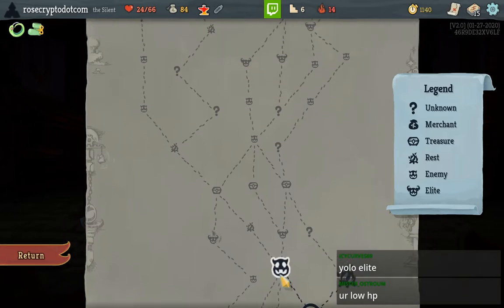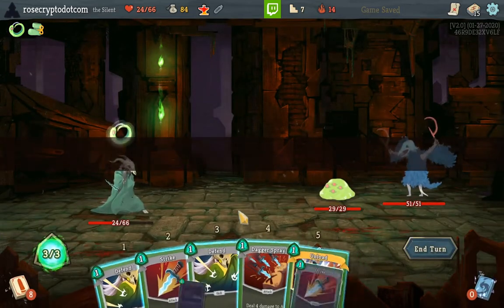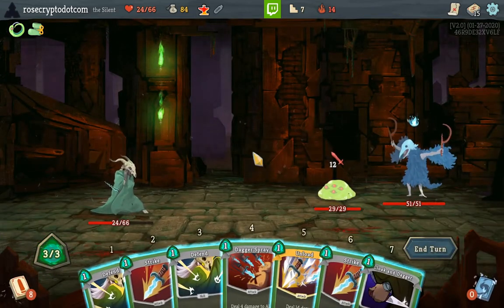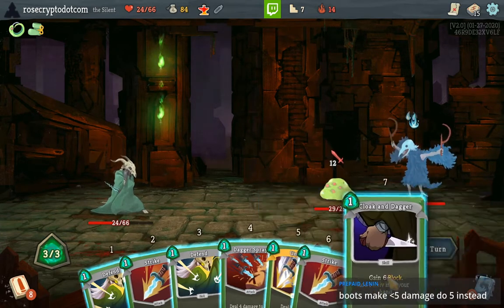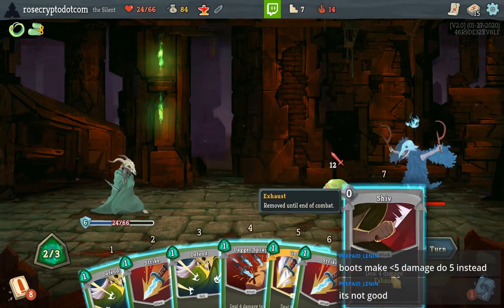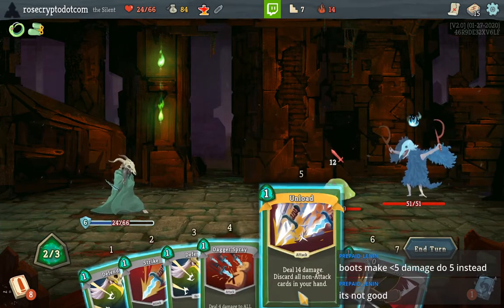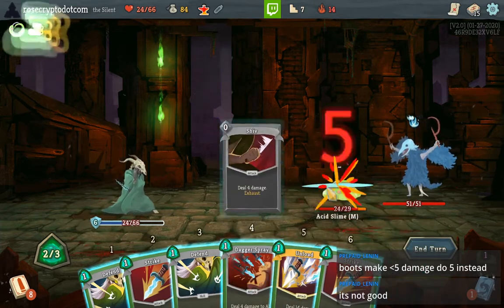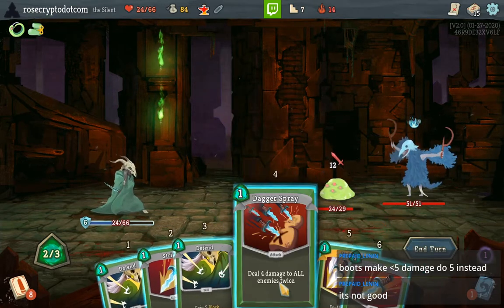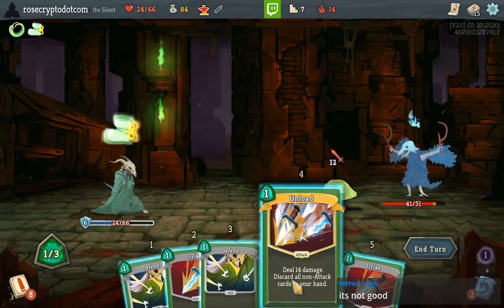Here's what I can do — I could take this and see what card we get at least. I could always bail and go to the campfire. It's actually ten, so I'll go to 14, and the Unload will kill him. Yeah, we're good.